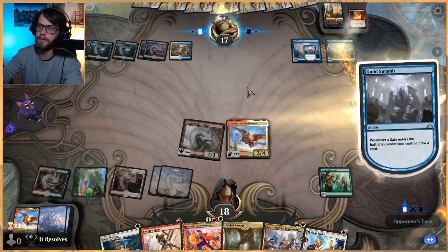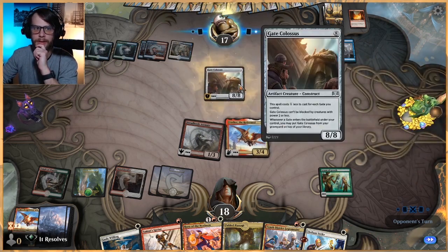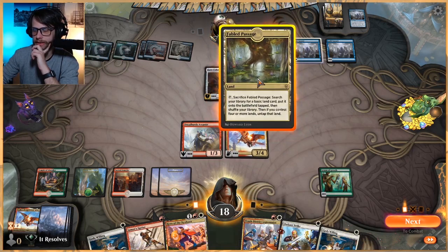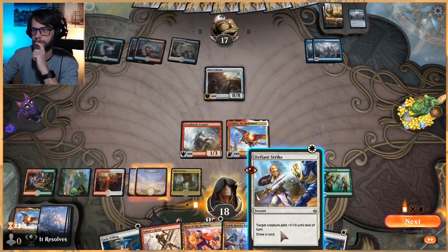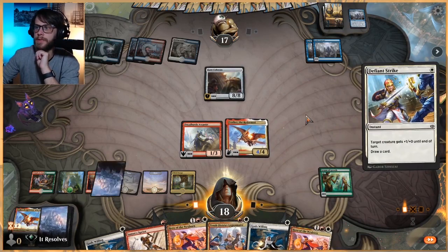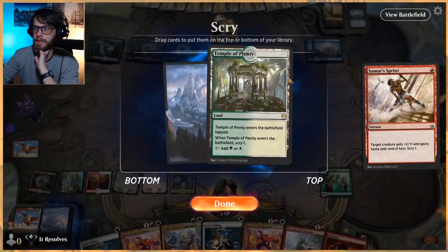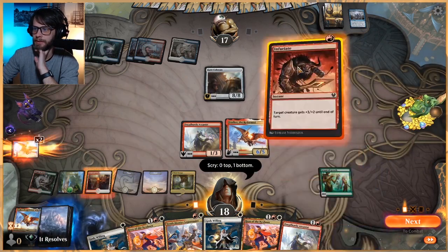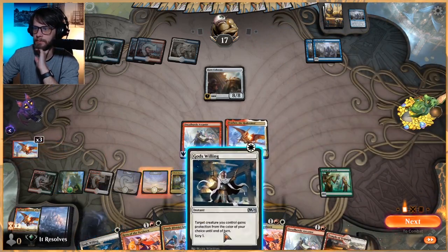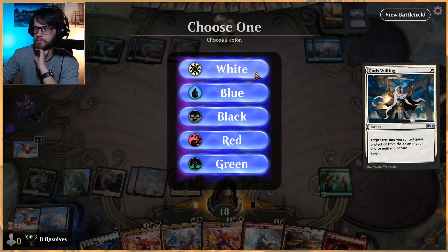That's good for us — we do have one mana open, I don't know why they left that open. Let's drop Fabled Passage. This is where we really just go for it as best we can and hope we can get there. Not what we wanted to draw there. God's Willing — that's what we want.